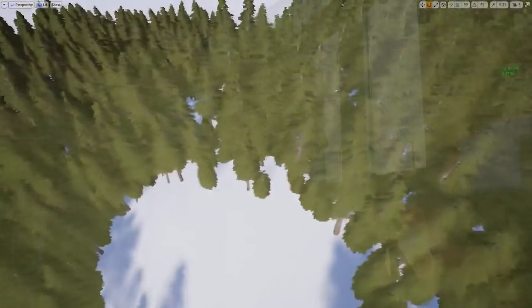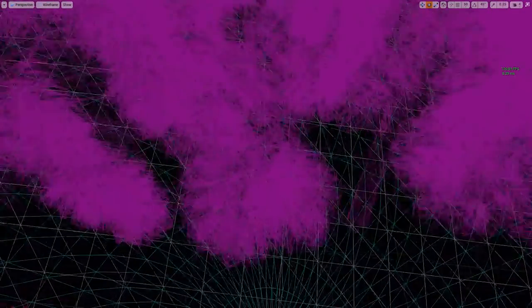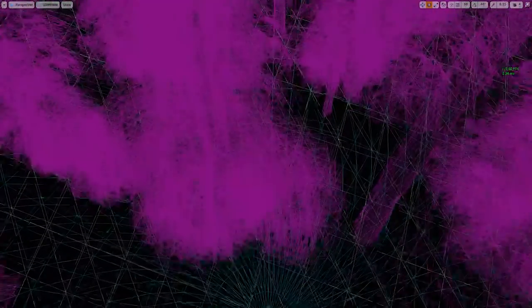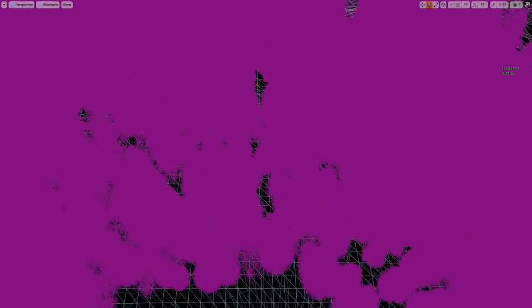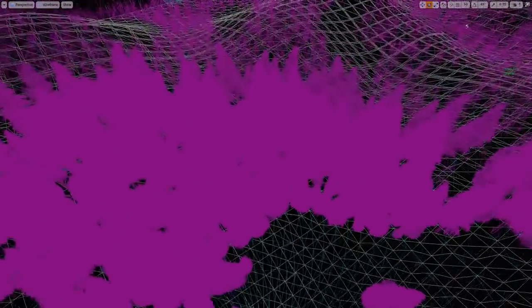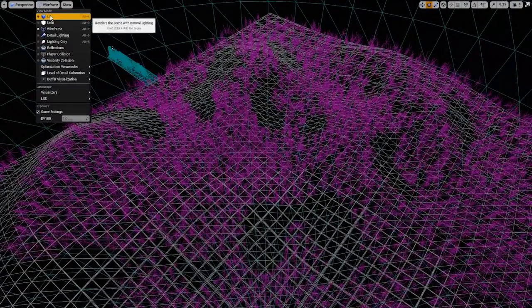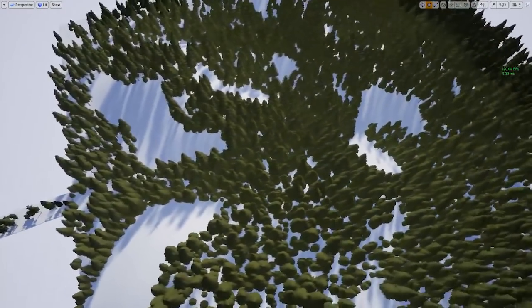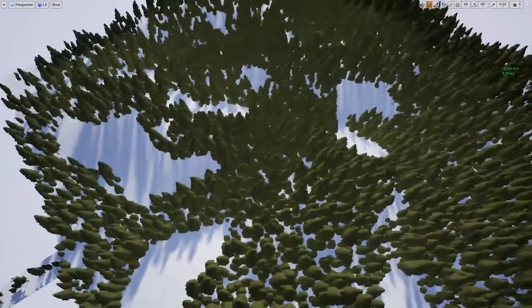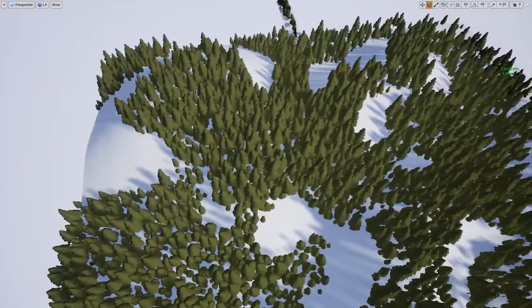If I switch over to wireframe view, you can see these are very, very dense assets — about 15,000 polys at near range. But as I back up, you'll notice we're only paying for the detail that's right near us. By the time we get out here, everything is literally just little fake cards, yet it looks fully 3D and volumetric. That's just some shader tricks and great tools that Unreal Engine provides. In fact, this is the technology they developed to make Fortnite run well on cell phones.